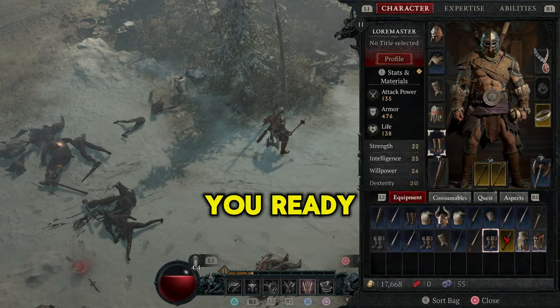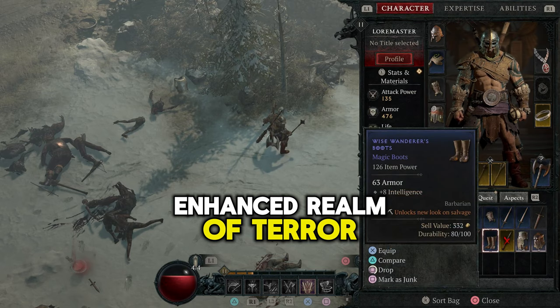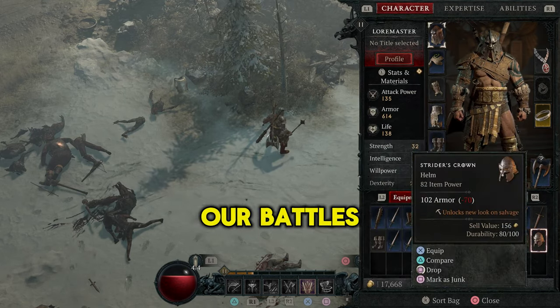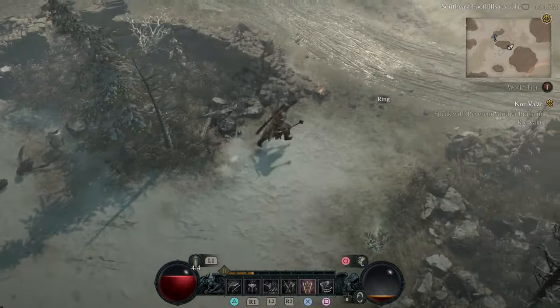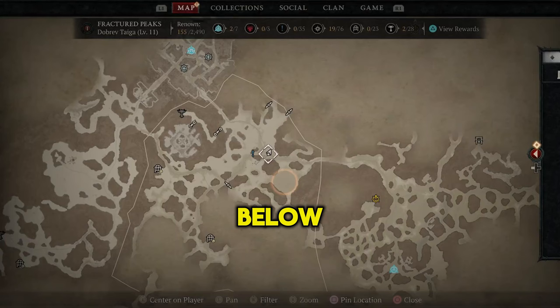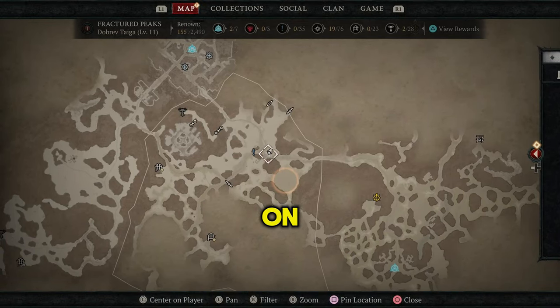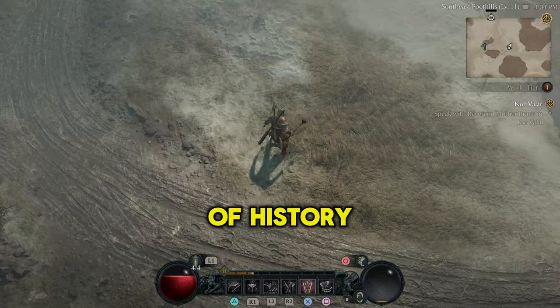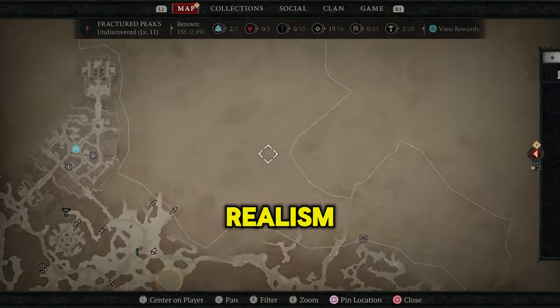So, brave souls, are you ready to step into this enhanced realm of terror and beauty? How do you think these upgrades will reshape our battles against the legions of hell? Share your thoughts, your hopes, and your strategies in the comments below. The eternal conflict rages on, but with these advancements, our saga will be etched in the annals of history with unprecedented clarity and realism.